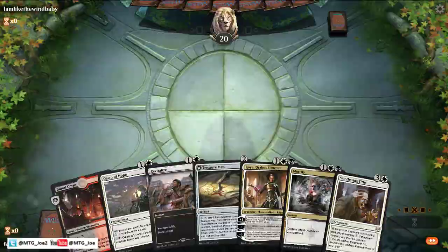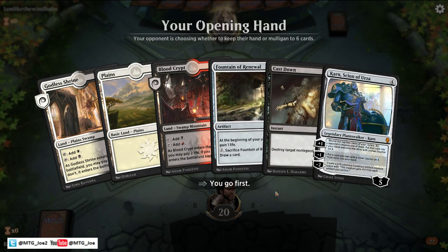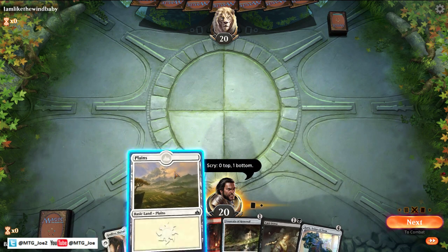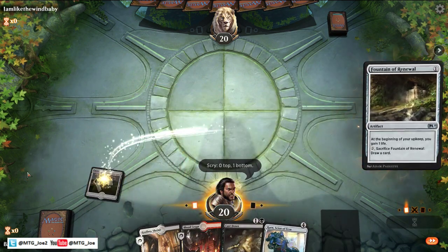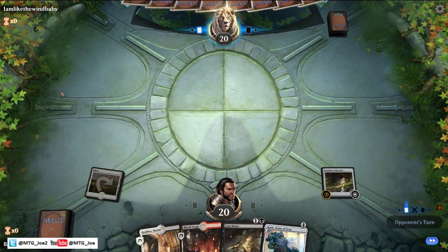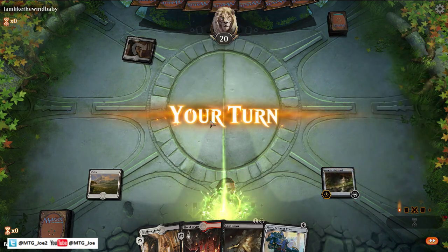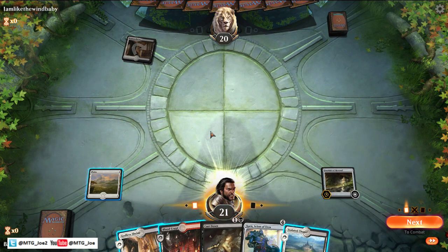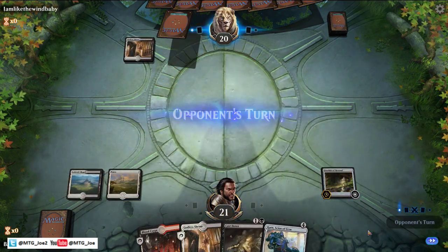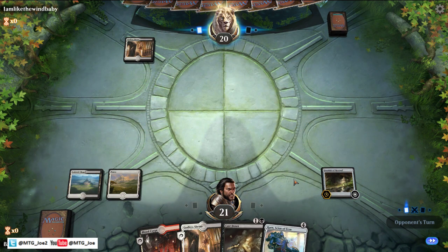This starting hand's not going to do enough, but this next hand's a lot better, so we'll keep. Probably bottom the land and play out the Fountain on turn one. The opponent is probably on Esper — I'll play cautiously just in case they have a creature. Esper's probably a tough matchup for us.